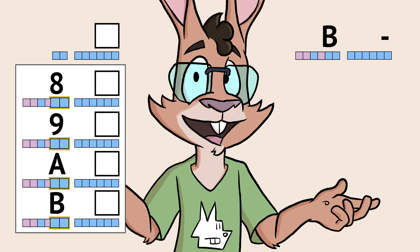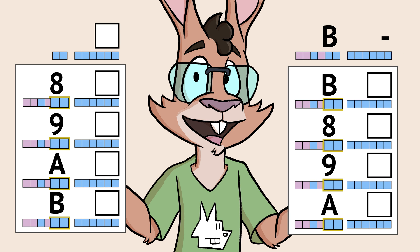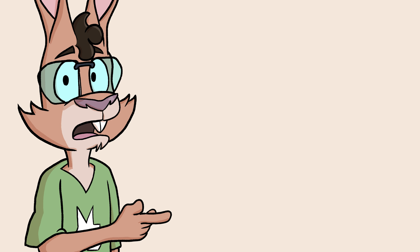It works in reverse too. With B dash, the lower two bits of B are on, so B dash can become B space, or 8, 9, or A space. This additional character's behavior adds a little complexity to decoding passwords, and I wondered why it was even here.